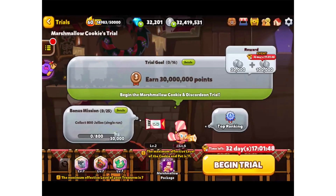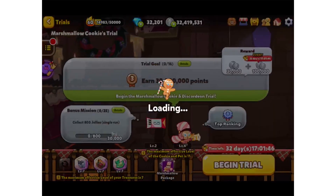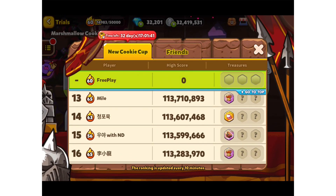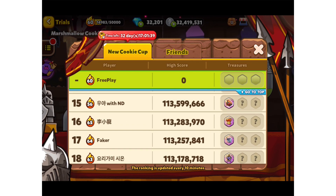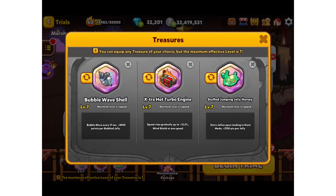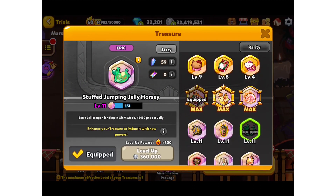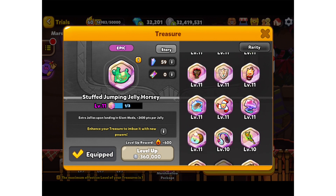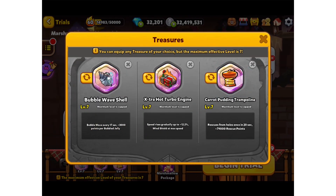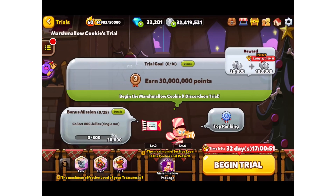The time is here - let's test her out in a trial first. I want to see what treasures you guys are using because I have no idea what to use. Let's sort of just put the jump one on, put on our pudding trampoline, leave the other two on, and see how we go.